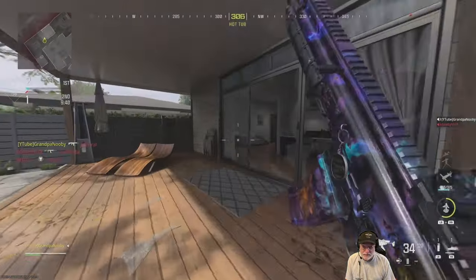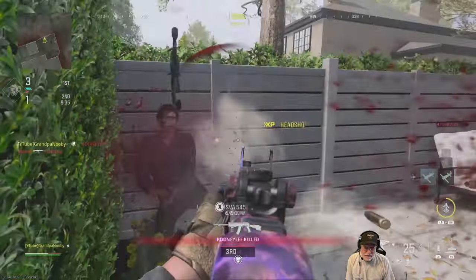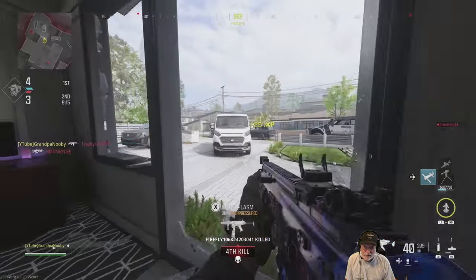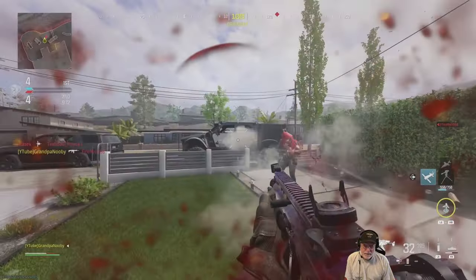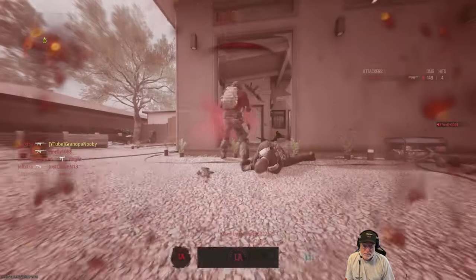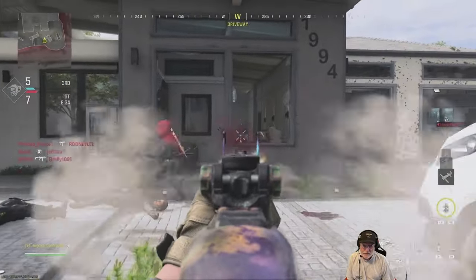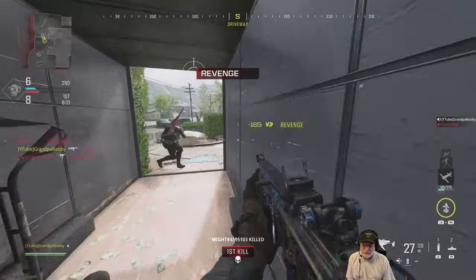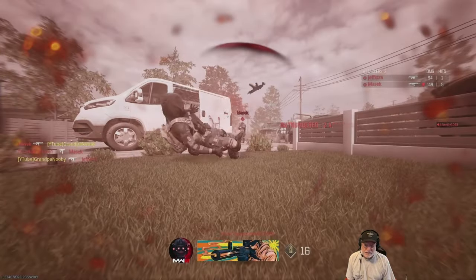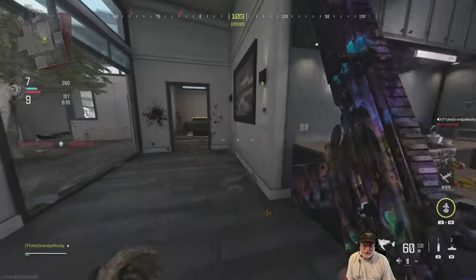So far so good. I don't notice the recoil at all — the MCW is a laser dot. The Red Druid is after us, somebody's looking in the library about to sit down with a good novel, and somebody's taking a shower. The TAC-56 is a straight shooting machine, and I did put the 60 round mag on for this one. The bonus footage at the end has the default mag on it because I was playing Team Deathmatch.